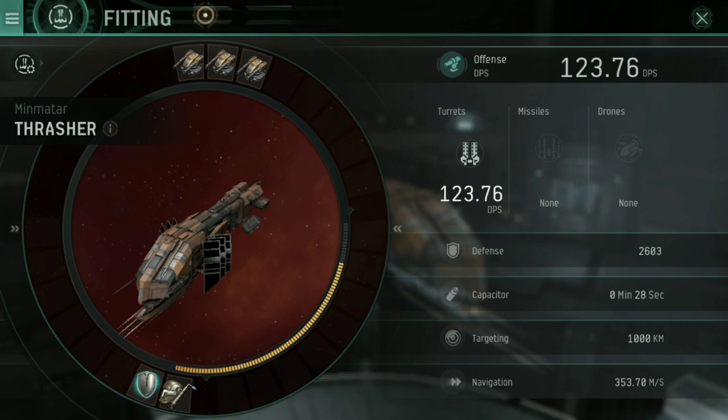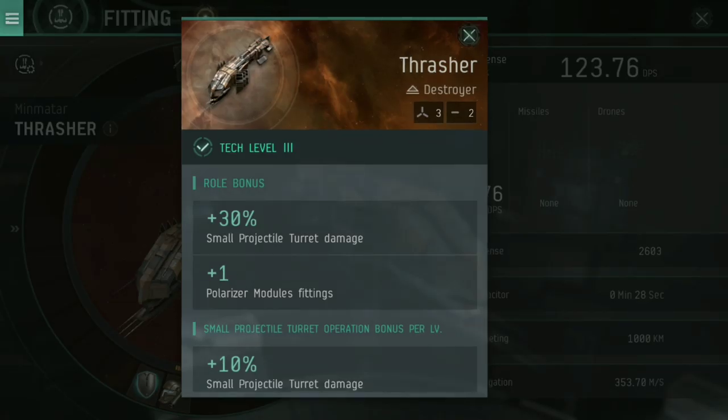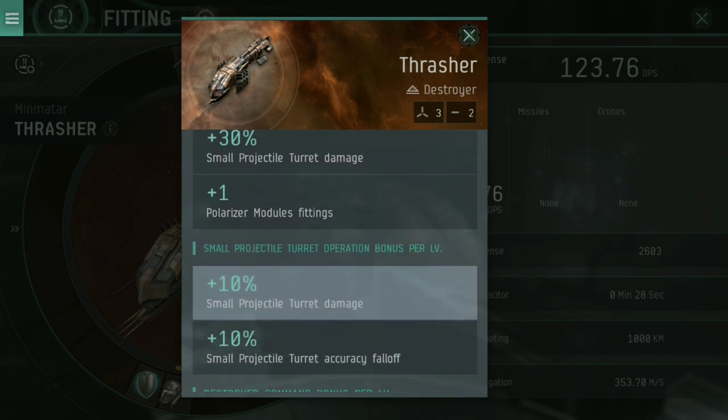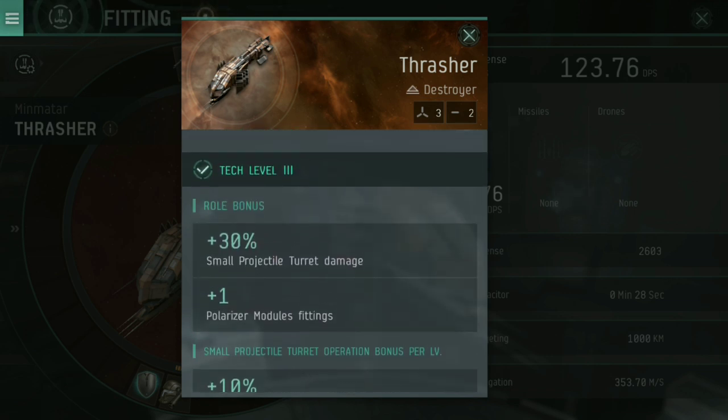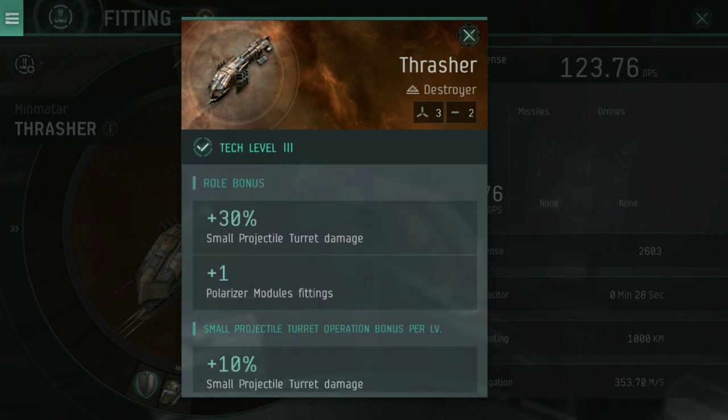What I am going to go over here is the Thrasher. The reason I've gone for it in this particular example is because of this plus 30% small projectile turret damage — that is huge. I've got additional damage and fall-off here from skills, but it's more the roll bonus that is the important point. This is a heavy-hitting destroyer.